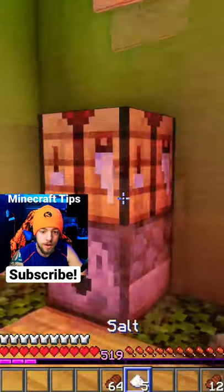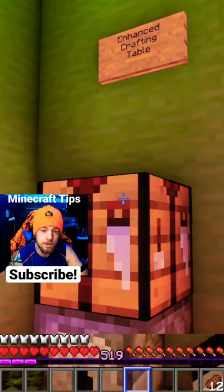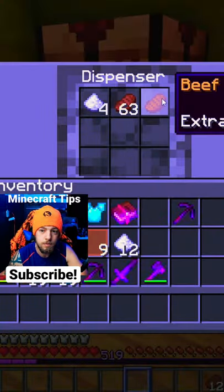Go over to your enhanced crafting table, place in the salt and steak, and then right click onto the crafting table. Beef jerky!